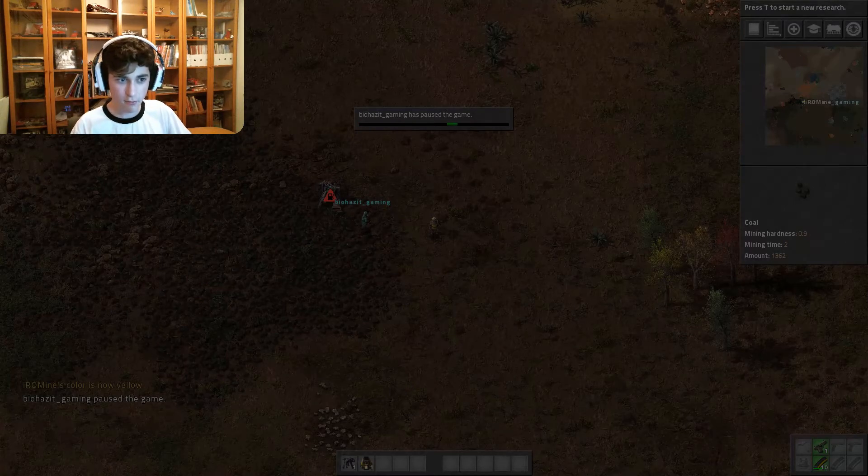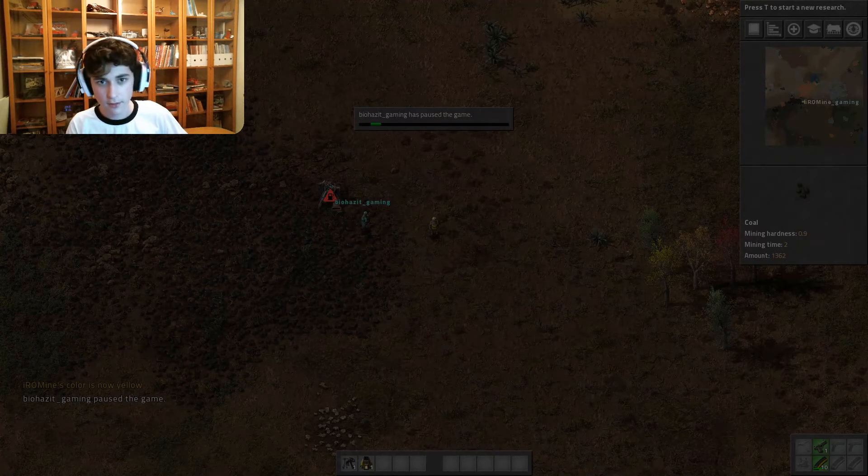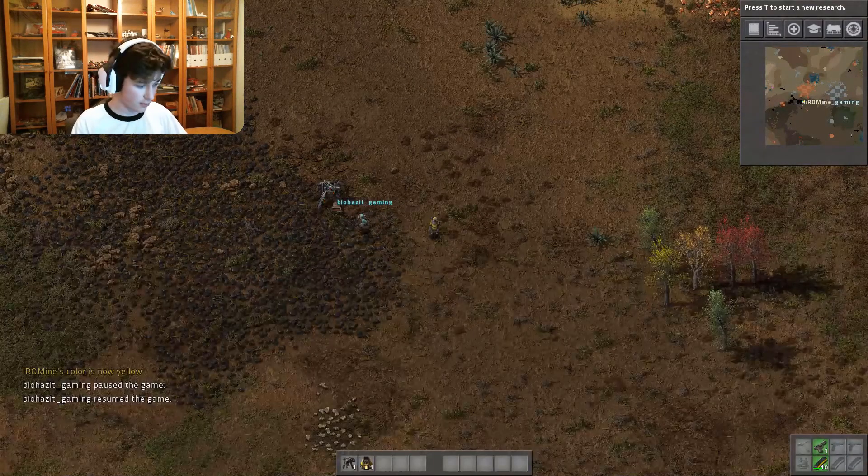All right, let's get into it. So what are we doing? Before we start, for all the viewers watching — I've made a rule where basically if something gets destroyed through an attack, we can't go back on a save; we have to pick up where we are. Bugs will come and attack us because we're producing pollution on the native planet. The story is we crash landed and we gotta build a rocket and send a satellite into space.